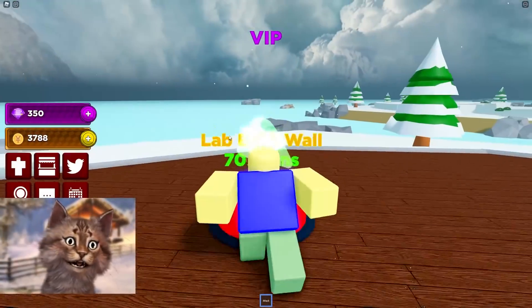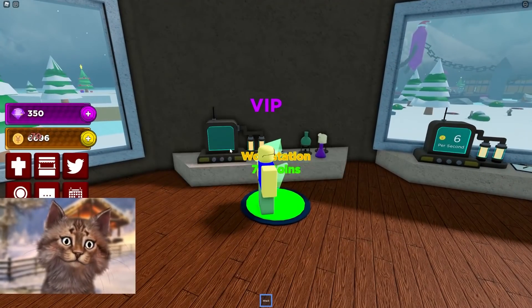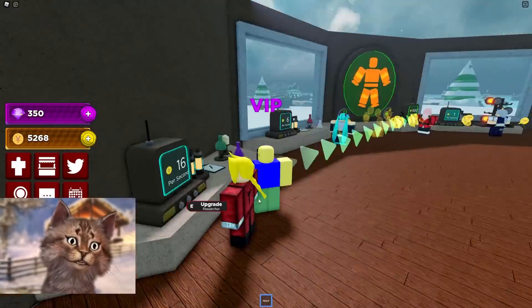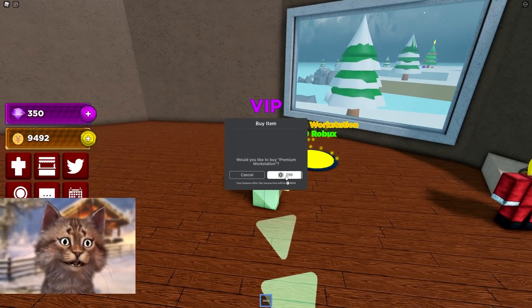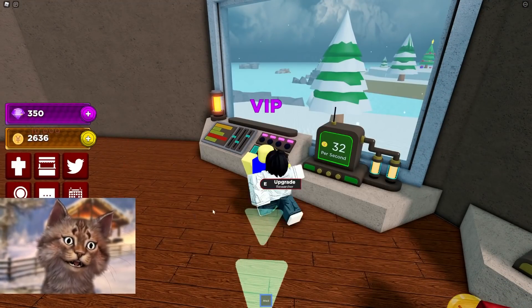Look how much money I get — I just broke the game! We can literally hire every single workstation. Let me buy this one too. Now we have all the money in the world. And here we can hire this guy — $32 a second. See how fast this is? Now we make money fast.